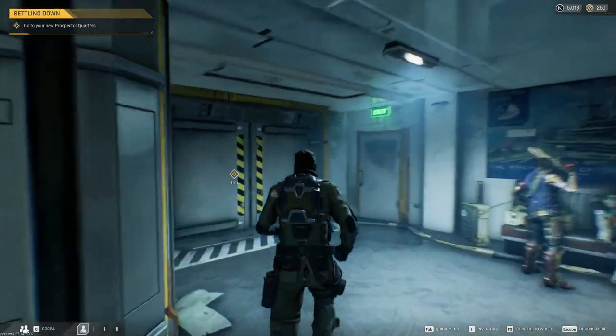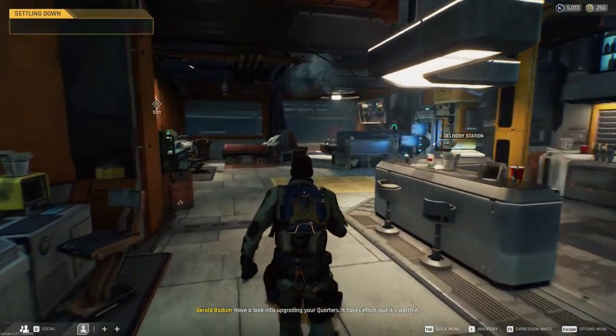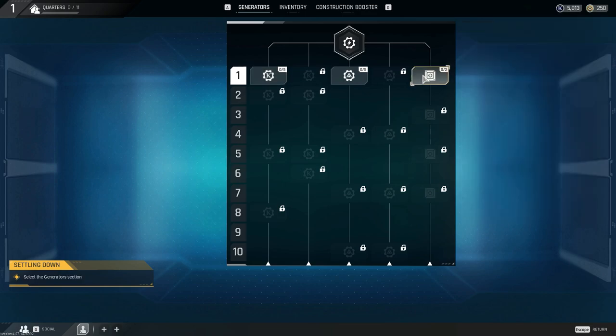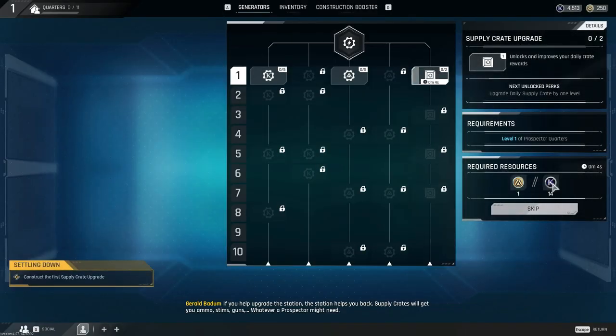Just like in Tarkov, you have a hub — a base to upgrade. Basically all those materials you're gathering, you'll have to bring them here and upgrade your base to get some better goodies, some cheaper repairs, you get some money every day, even some special currency.